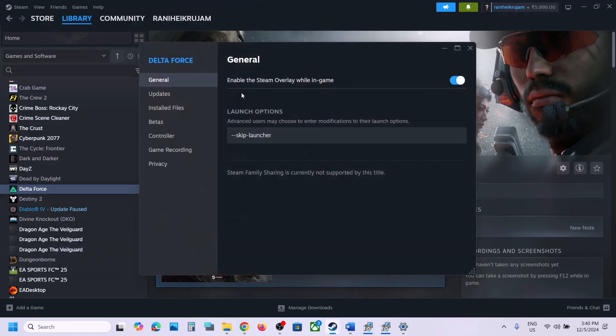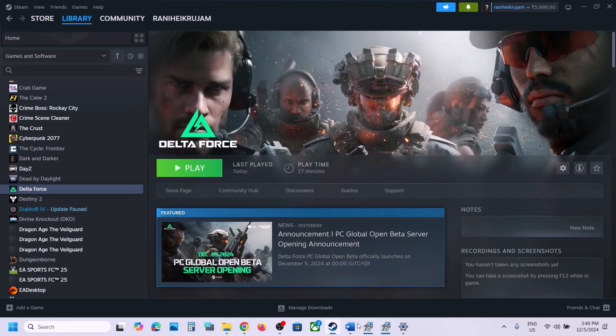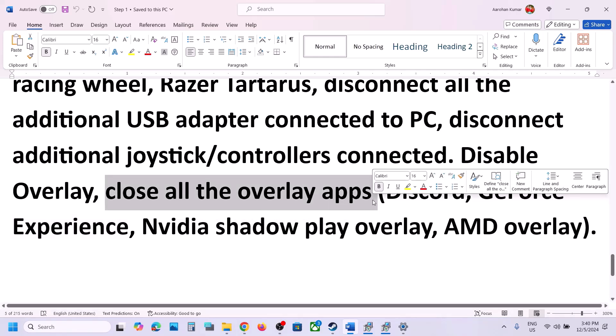Also disable overlays. In Steam, right-click the game, select Properties, go to the General tab, and turn off 'Enable the Steam Overlay While in Game'. Also close all other overlay applications — for example, turn off Discord overlay in Discord settings, and turn off in-game overlay in GeForce Experience settings.